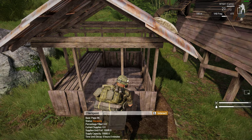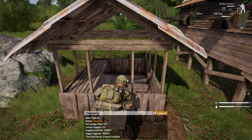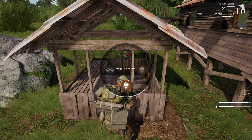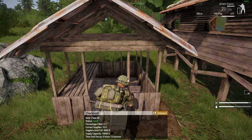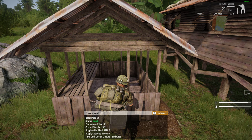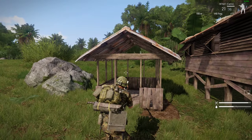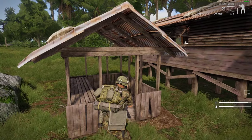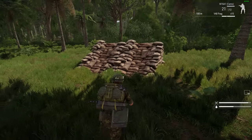Now we've built the checkpoint. If we go up to it, it says percentage fill zero. To interact with buildings you press the 6 key and that brings up its little wheel. If there is a crate nearby that a truck or helicopter has dropped, you'll be able to resupply from the crate. However, I have got some sandbags, so I can add a sandbag — and as you can see it now says percentage filled 0.1, so current supply is 9.2. With checkpoints, as players spawn in using them those supplies get used up, so it's important to keep running up and adding sandbags. The same goes for all of these structures.